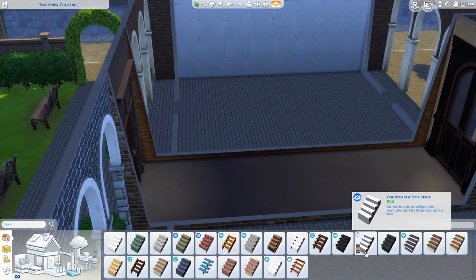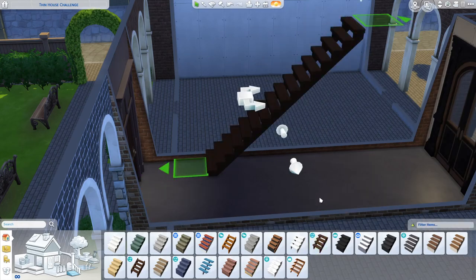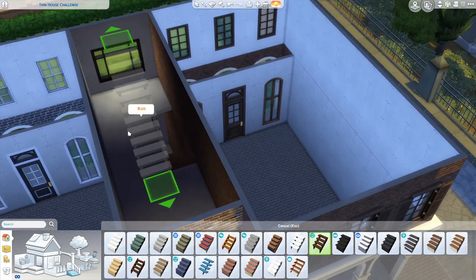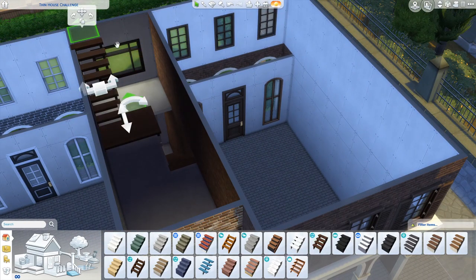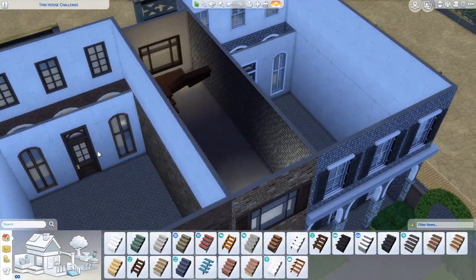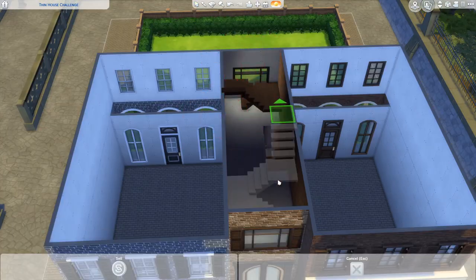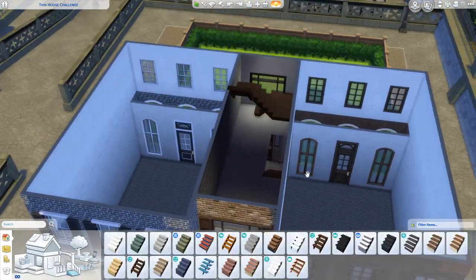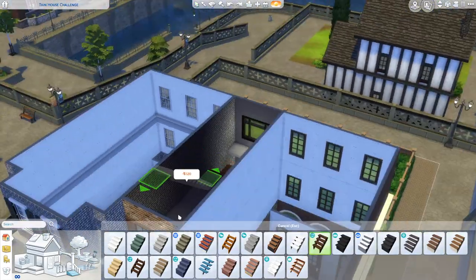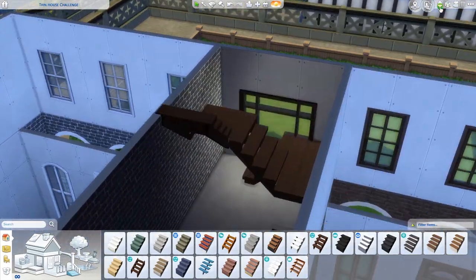I built this really skinny little four-story townhouse in the middle. I watched a couple of other people do these challenges and I think everybody ends up going the whole four floors because you need that much height to really maximize your space. One of the hardest things — as you can see right now I'm struggling with stair placement — I think that's the hardest part of this challenge because the stairs take up so much room and you're trying to maximize your living space.